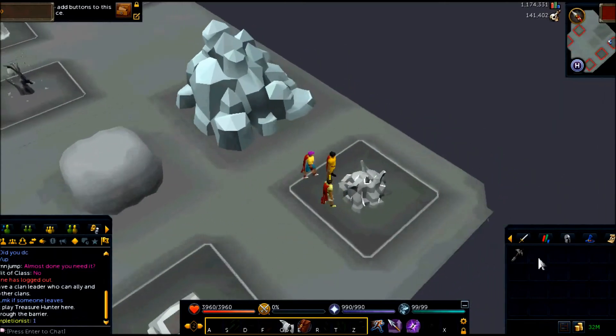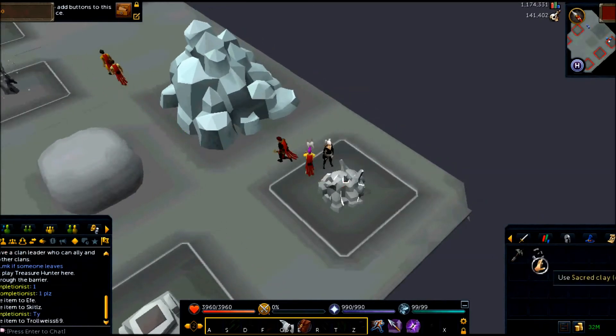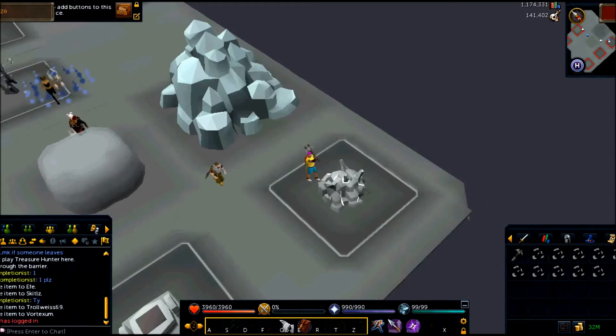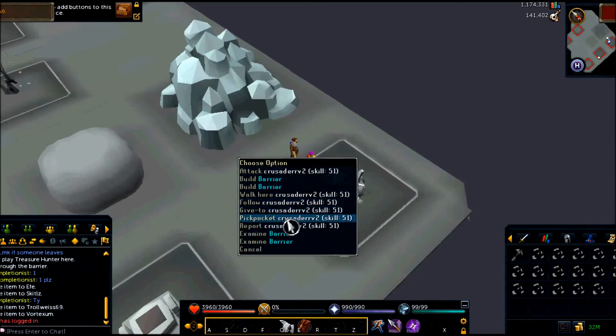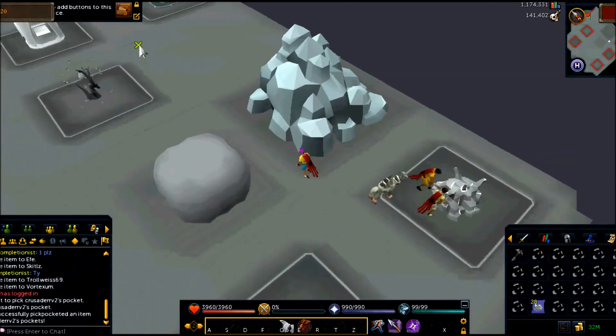Just keep gathering resources until the class 4 resource is all out. At some point, you should move your alternative account up to your main account so that you can pickpocket your alternative account for those extra scrolls, because extra scrolls equals extra points. Once you have done that, just keep gathering resources. When the timer starts, I like to leave about 25 to 30 seconds for myself to deposit all of them, just because there is lag and there can be a number of things that could happen.